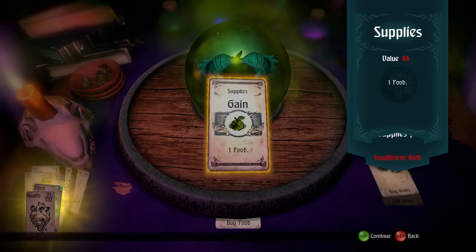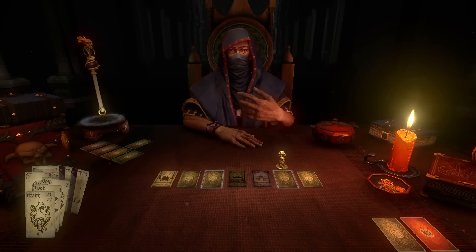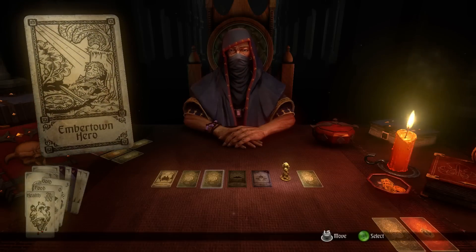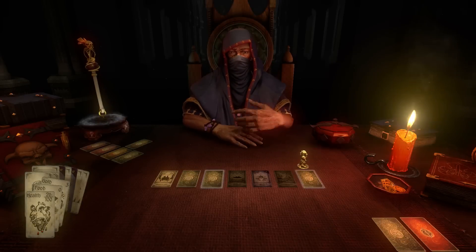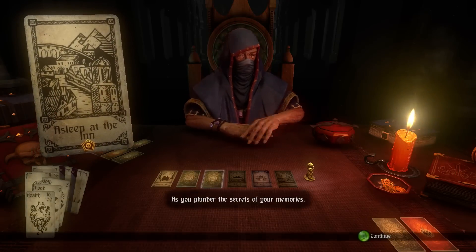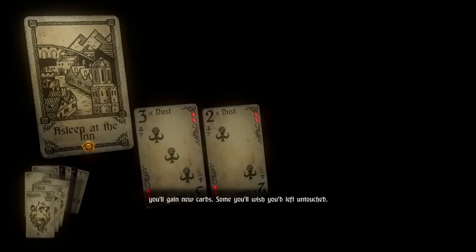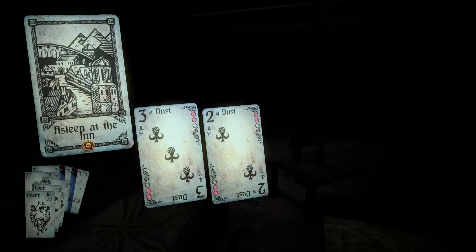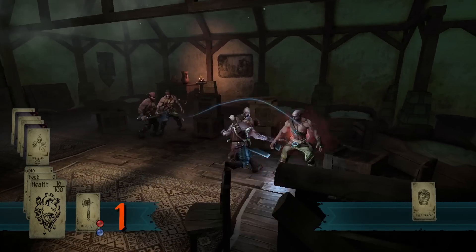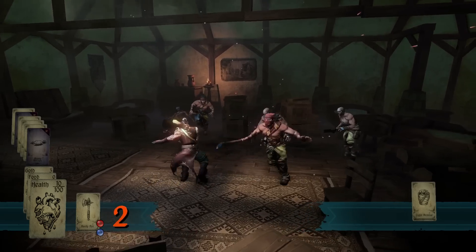Let me get your stupid one food. I wish I could just rob the mage. What's your troubles buddy? As you plunder the secrets of your memories, attack the bandits — you've gained new cards, some you'll wish you'd left untouched. I don't even have a shield to block, and I have a rusty axe. Great.